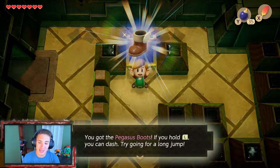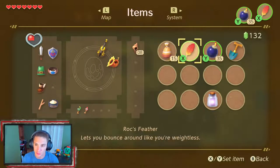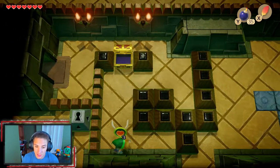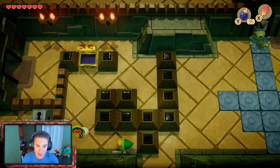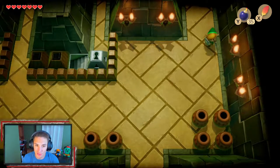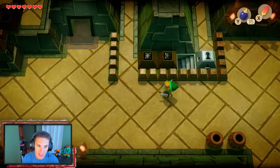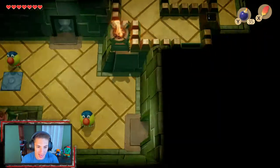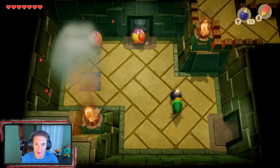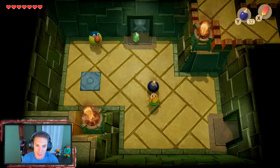You got the Pegasus Boots — if you hold down L you can dash, trying to go for a long jump. Let me equip these. They're just an automatic item — yes, we can run! And we can do a long jump with them. We can push stuff out of the way but now we can do long jumps and run really fast. What we gotta do now — we're gonna head this way. We got the Pegasus Boots, now we can do sprints and all that. We're gonna drop this bomb and launch it over there — look at that double hit.